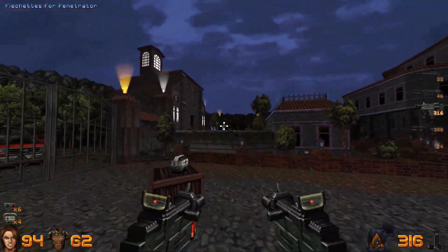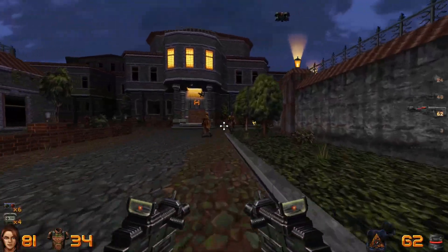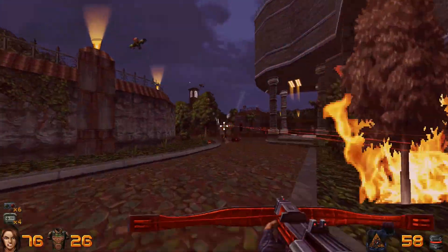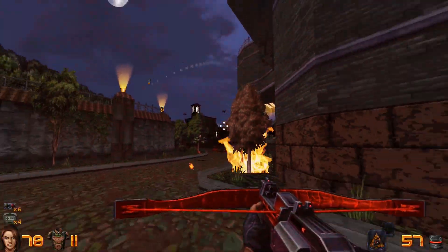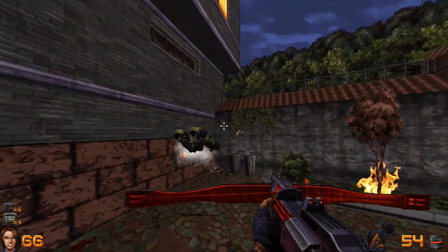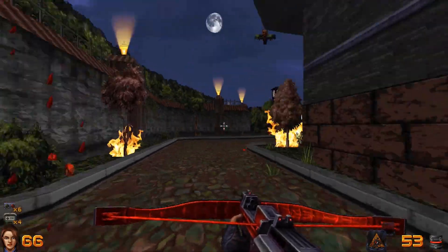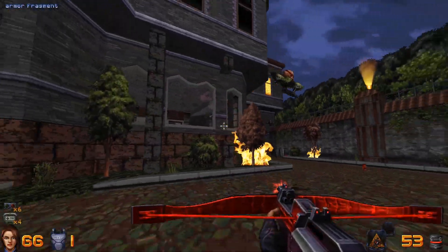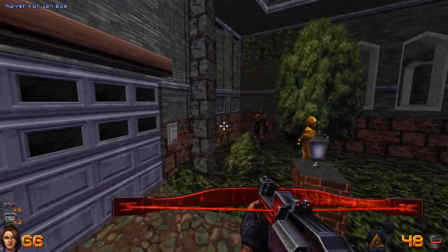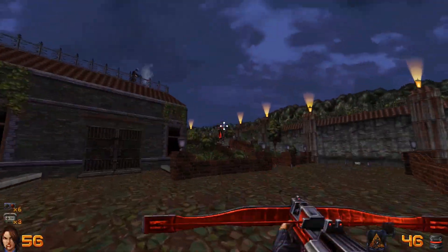It is also worth noting that all of these environments are absolutely packed full of secret areas — so many secret areas, more than any other boomer shooter I've played. In these secret areas you can find health, ammo, and armor pickups, which is to be expected, but there are sometimes references to other games, and most of them are very well-hidden.